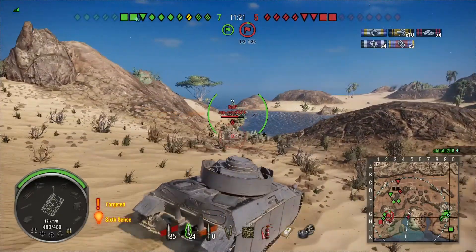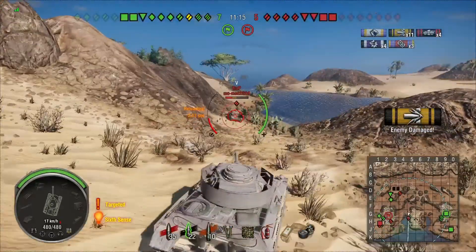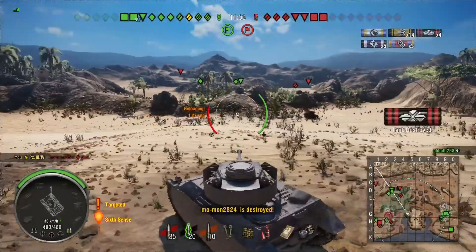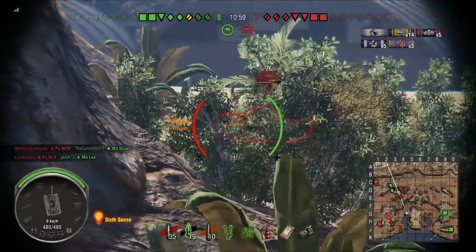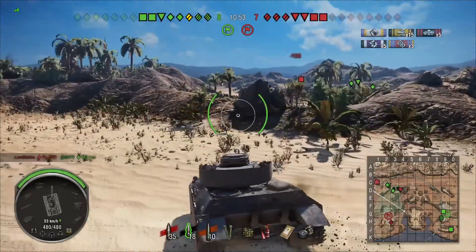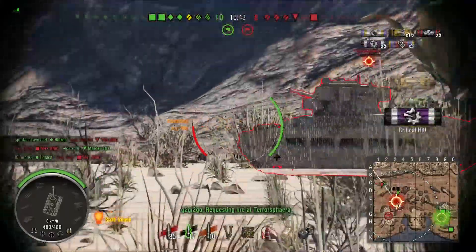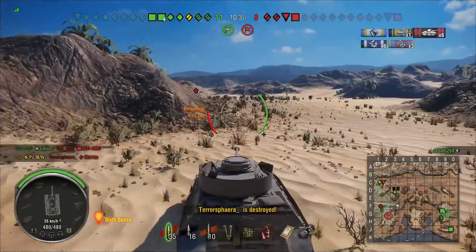Now this is the head-to-head between the Panzer 4 and the Panzer 3/4, and as you notice he's bouncing shots off of me - he's shooting up at my relatively well-angled frontal plate. It's as thick as 80 millimeters, which is the same thickness on the Panzer 4, and it's at a 45 degree angle. He's shooting up at me so he pretty much doesn't have a chance to get straight through the front, which is one of the reasons why this tank shines when it's top tier.